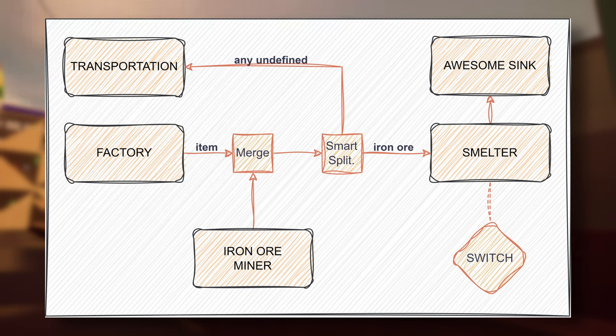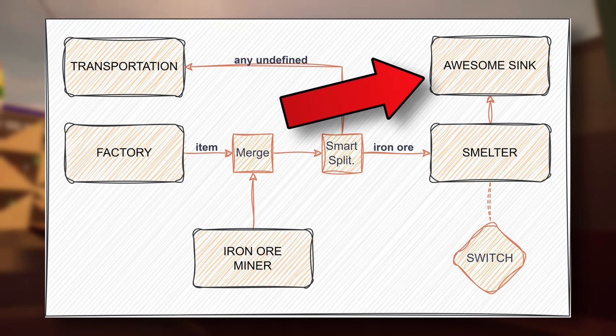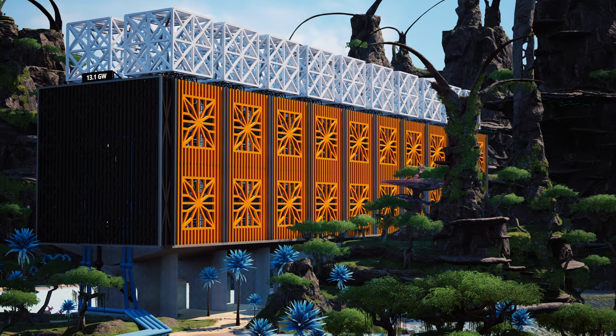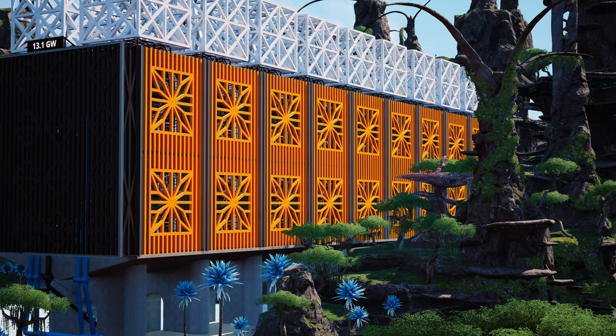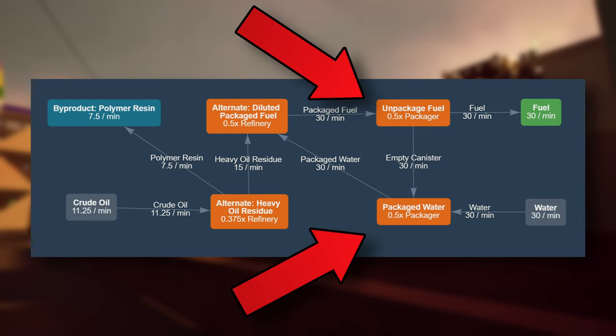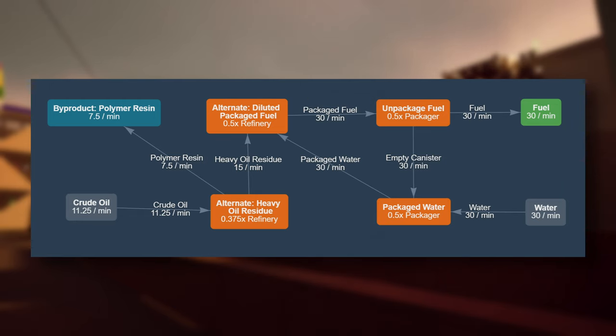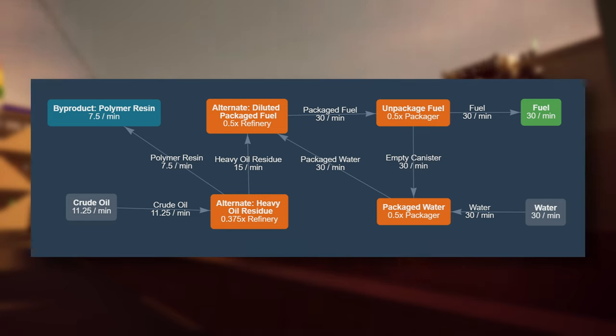But we can have several improvements over this design. Connecting iron ore to every sorting facility is a bit redundant and restrictive, and it leads to unnecessary addition of awesome sinks to remove produced iron ingots. If you have ever done a diluted fuel setup for fuel generators, you are probably familiar with packaged water loops — where you just pack and unpack water canisters with packagers indefinitely. For our purpose, we can make both water and canisters an internal closed loop.